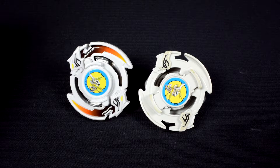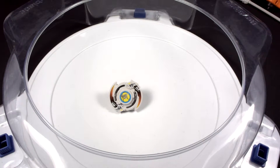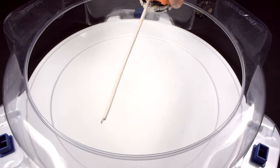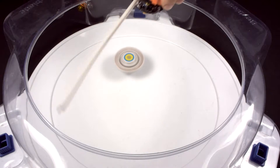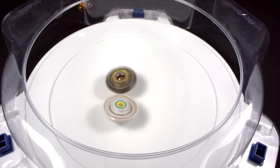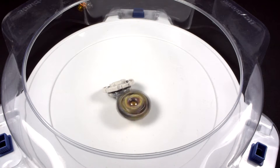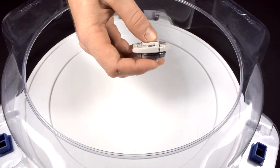Now we're going to go on to a Burst battle to test out this puppy, so hang on tight! We're going to be doing a test battle between two blades: Zillion Zeus stock, and Dark Deathscyther Ring Revolve for stamina. Both will have two battles to test out. Three, two, one — and Zillion Zeus takes that round for stamina with one click, while Trigger has no clicks at all. That's surprising!